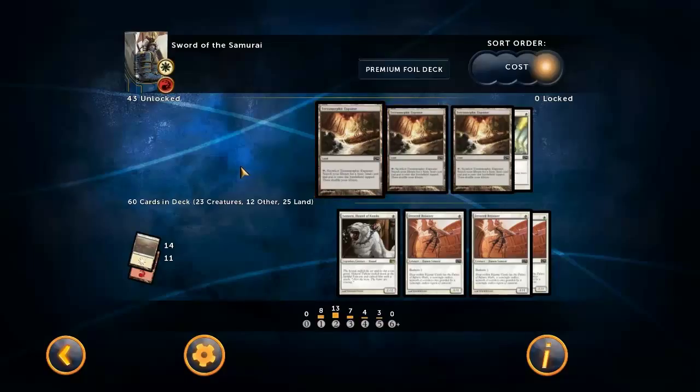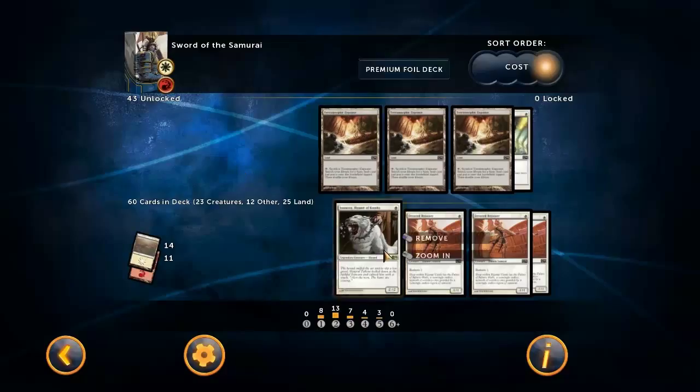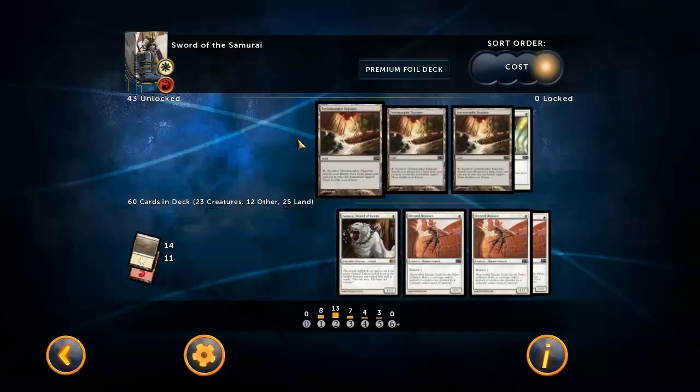We're not running the Terramorphic Expanses because this is only a dual-color deck - it's not really needed. And it is an aggro deck, so you don't really want to have to spend a turn popping those Terramorphic Expanses. I really want to make the most out of my mana each and every turn, so I'd rather just have a normal land that I can actually use that turn. There's not a lot of chance to get color-screwed in this deck anyway. They're probably going to hurt you more than they're going to help you when you're trying to curve out.